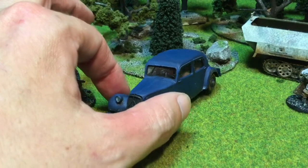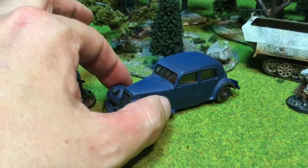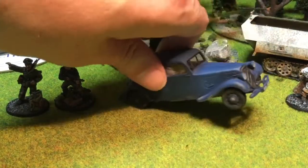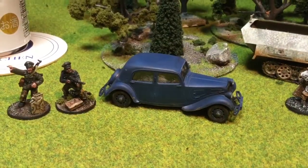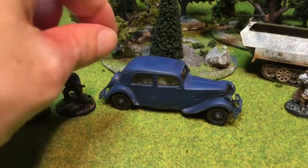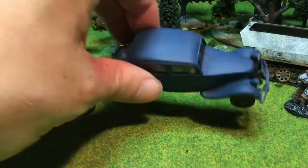I kind of miffed it a little bit — don't tell him if you see it on the glass there. It looks like there's been some kind of a fist fight inside the car, but otherwise it looks okay. It's just for his resistance army, so I thought it'd be kind of cool that he could have a little car that his flamethrower team or something could pop out of and lay down some hurt on Jerry.